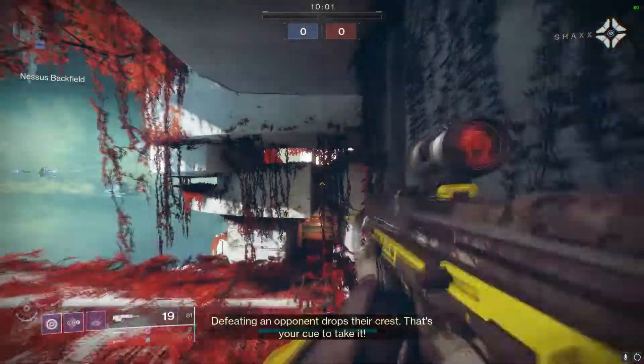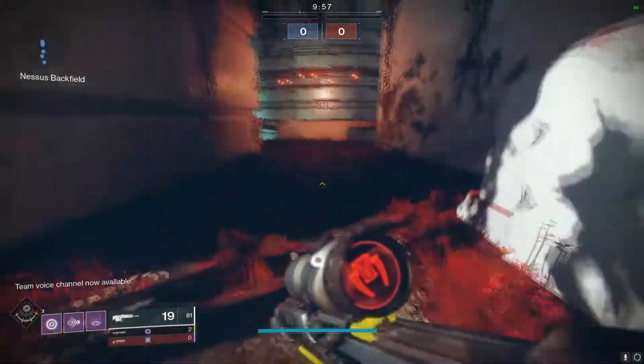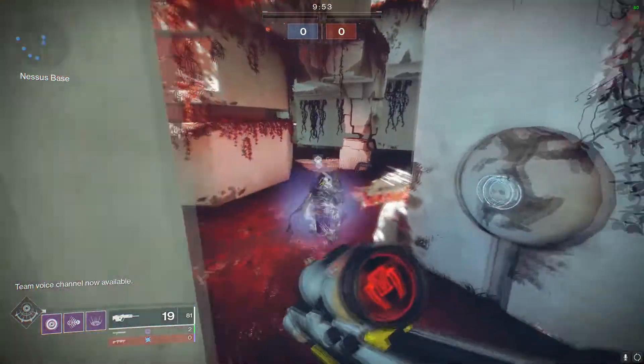To get Randy's Throwing Knife, you need to head over to Lord Shaxx in the tower. Lord Shaxx has a quest for you called Call of Reconnaissance by Fire, that asks you to complete three tasks — and that's it, just the one quest step.